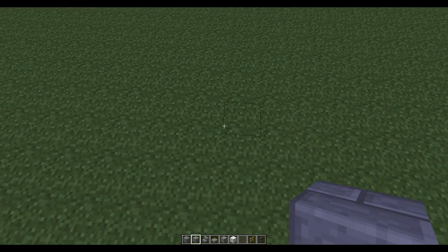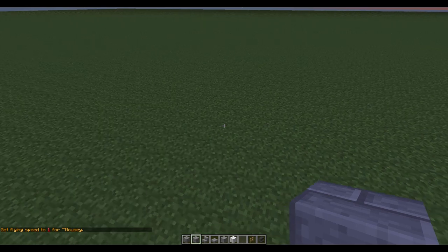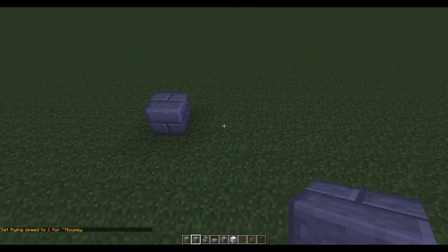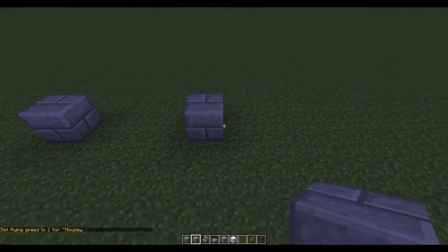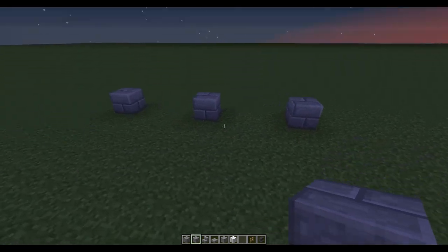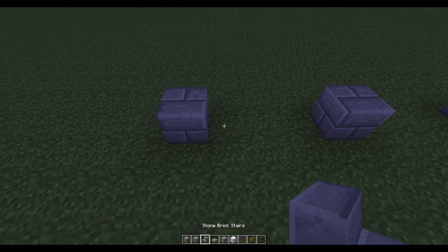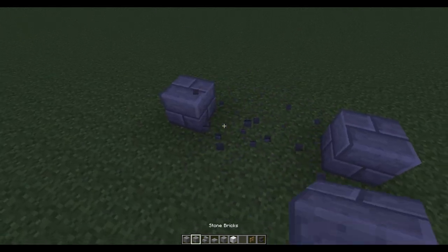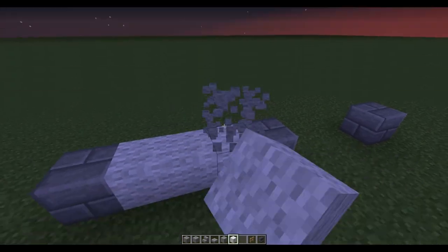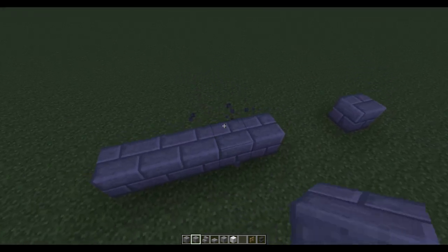The first thing you want to do is place down a block — every three blocks you basically want to place down another block. For the length of this I'm going to do two, but you can go as far as you want. There are two ways to do this: you can either have it going up one, or you can have it at ground level. So you can have the windows here — I prefer to do them up one, just a personal preference of mine.